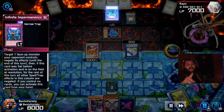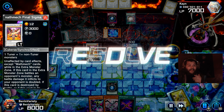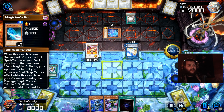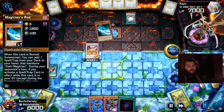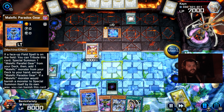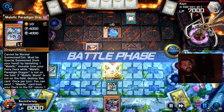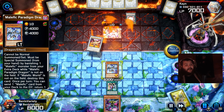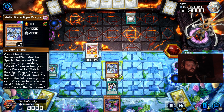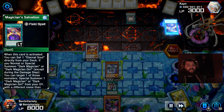They try to use Infinite Impermanence on it but can't because it's in the extra monster zone — it cannot be targeted by anything. I use Hand Destruction to send two cards and draw two, then activate Allure of Darkness, draw two, drop Malefic Paradox Gear. Activate Malefic Territory to give protection to Malefic World, then summon Paradigm Dragon for an immediate 4,000 points of damage. This deck is honestly just big beefy beat sticks that let you go for game.